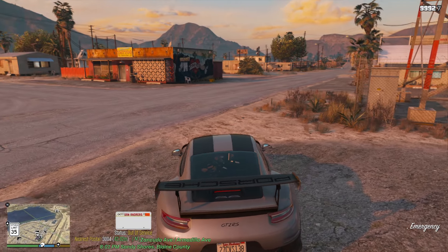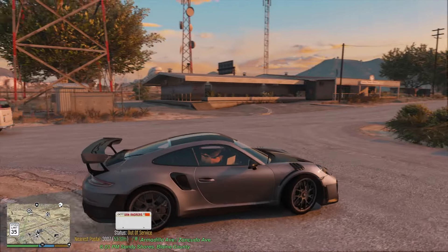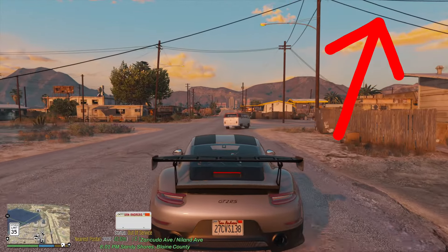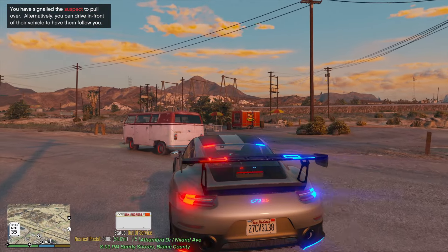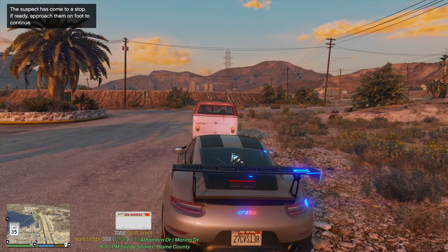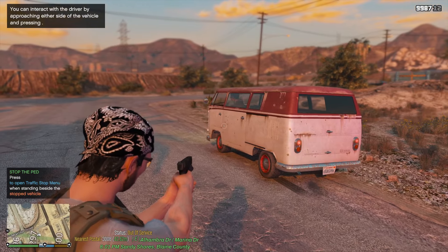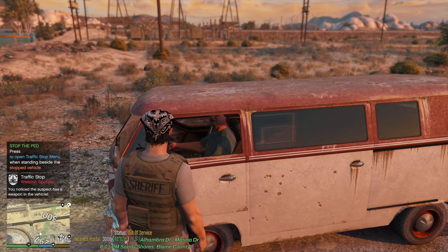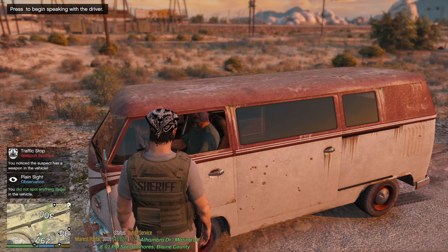The G key menu is your main context menu. We're going to pull over this van right here. Always be on your toes when you walk up to a vehicle — you never know when somebody's going to have a gun. When you walk up to somebody's car, you can see 'traffic stop — weapon spotted,' meaning the suspect has a weapon in his vehicle. That is part of Stop the Ped.